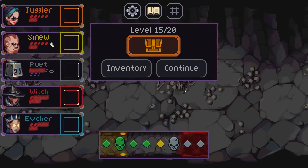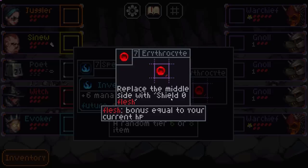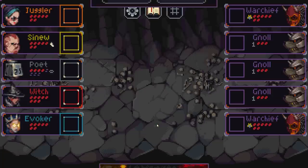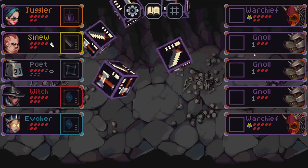Sniper's trying to flee — yeah they can get out of here. Poet, god I'm so sorry. Invest: plus six mana but it costs four; effect is delayed until the start of next turn. Wow. Place the middle side with shield zero flesh — bonus is equal to your current HP. Wow, that's actually pretty good. Maybe I'll just go random. Bonk. Okay — vulnerable: they take two extra damage from spells. Who are we putting that on? Sure, the witch. This looks like an absolutely terrifying squad — gnolls. God, gnolls are so much damage.